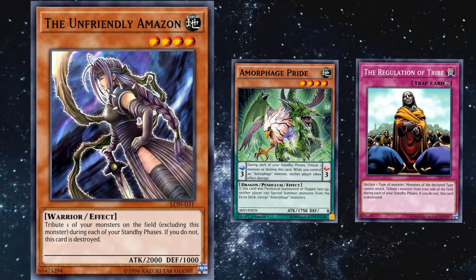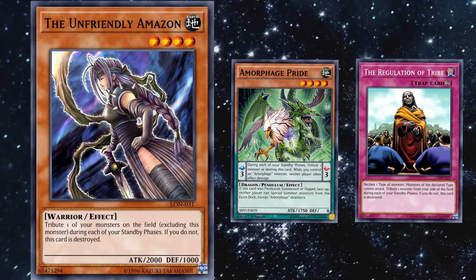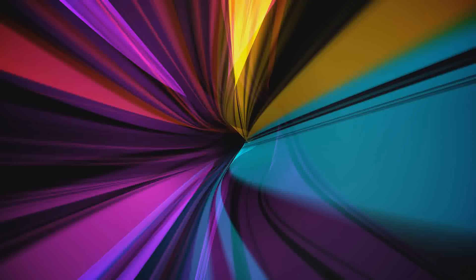Unlike Amorphage Pride and Regulation of Tribe, there isn't a good way to play around this card's maintenance cost, which is why it has a higher spot on this list than those other two cards — who essentially have the same maintenance cost but have better support or effects.